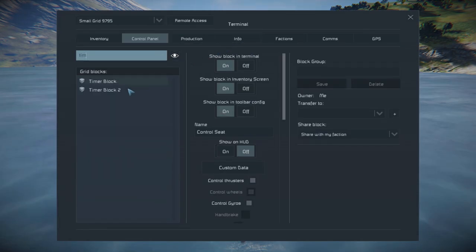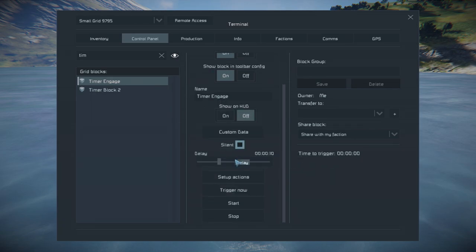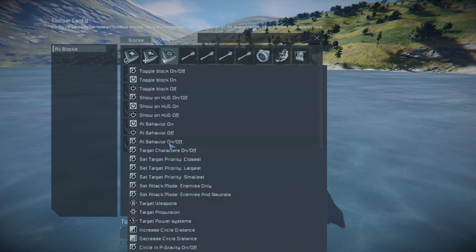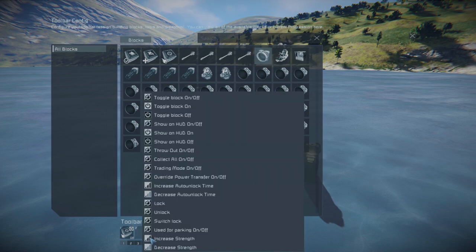Now we're gonna set up the timer sequences. Rename the first timer block to 'Timer Engage', cross off silent, and set the delay to 1 second. Then press setup actions. First, drag the AI offensive block down and set it to turn AI behavior on. Second, the connector — set it to switch lock.